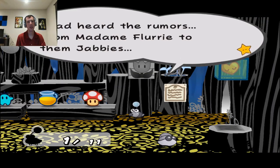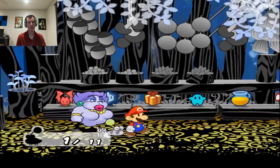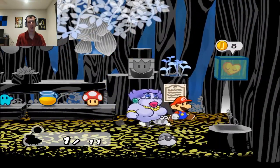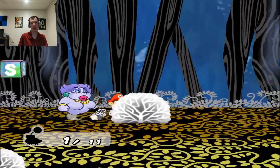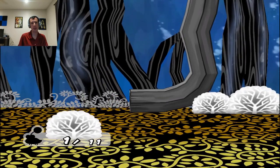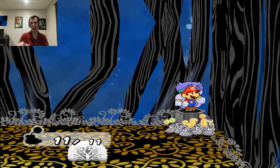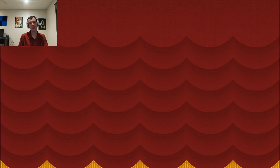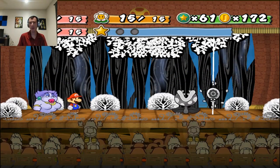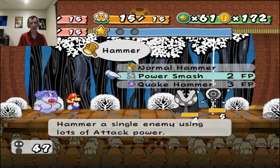I wanna have a new ally, which is interesting. I don't remember if he gives me an item or what happens — there's something with that dialogue though; it gives you something specific. I honestly don't remember. I am gonna head back to Rogue Port and get the one badge hiding behind the paper that I can blow away. I don't wanna fight him at all — I'm gonna power up Flurry, and I think I'm gonna fight that other guy.